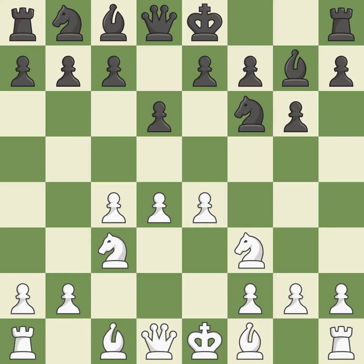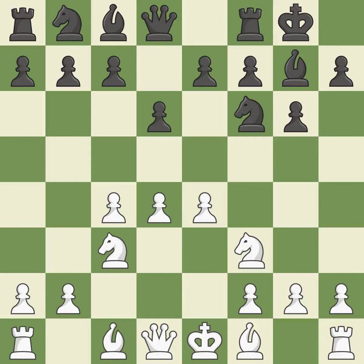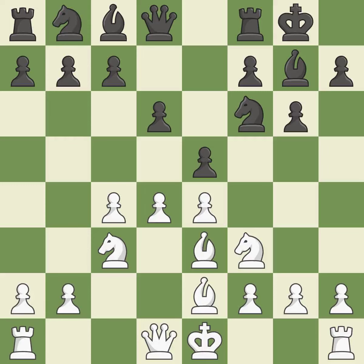Nf3 supports the d4 pawn and puts pressure on the e5 square. Castling gets the king out of the center and activates the rook. Be2 develops the light-squared bishop and prepares to castle kingside. e5 takes space in the center and immediately attacks the d4 pawn. Bb3 develops the bishop toward the center and defends the d4 pawn, defending a piece that is being attacked but not well defended.